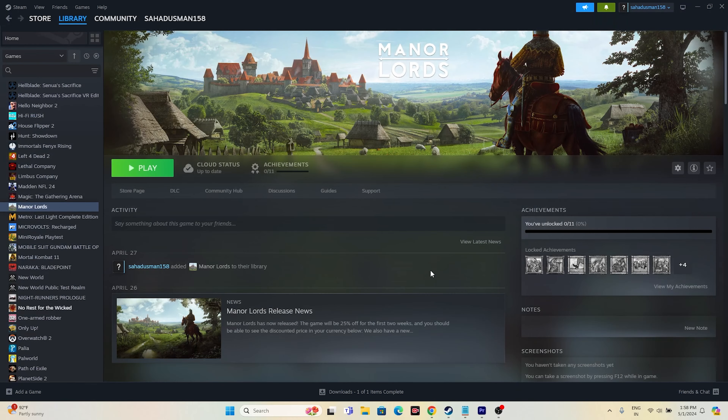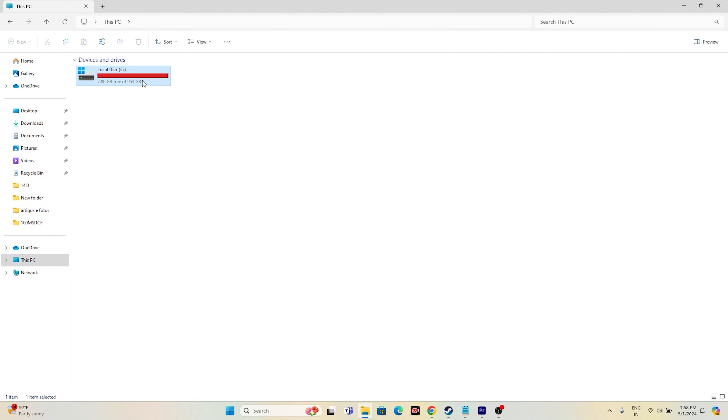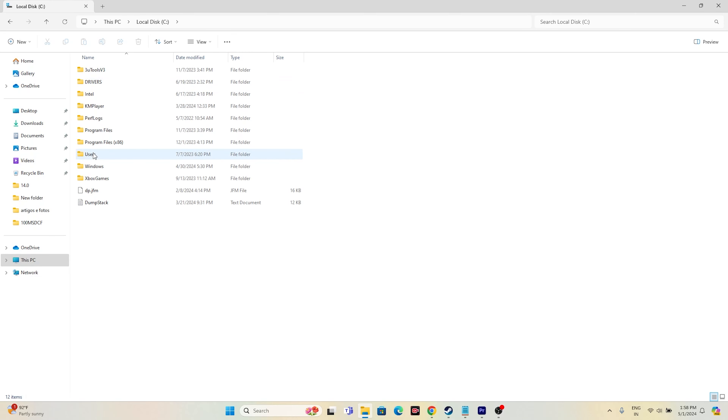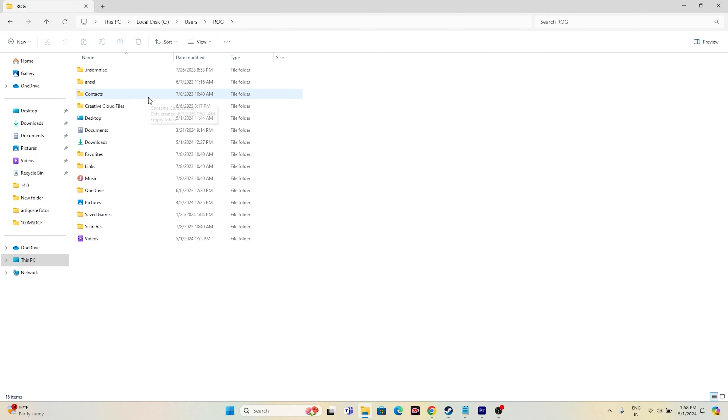The next step is to remove the FSR (MLAA mode FSR) from the config file. Go to File Explorer, navigate to This PC, then Local Disk C, then Users. From there, navigate to the AppData folder to find the config file.